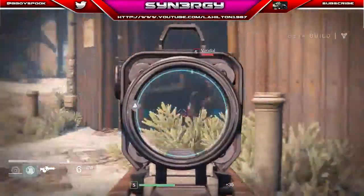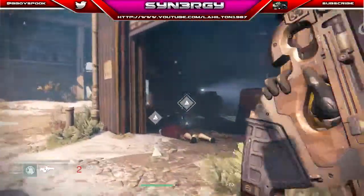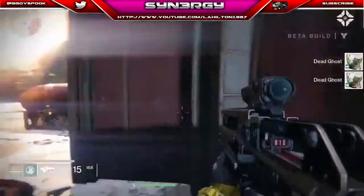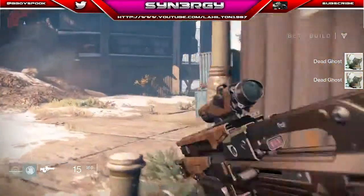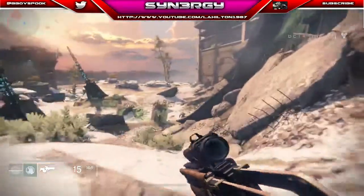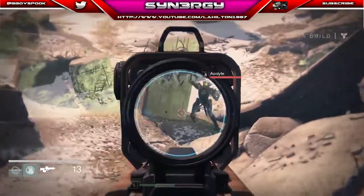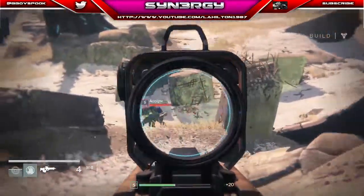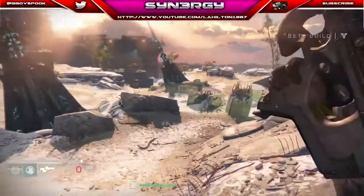You can see these things dropping right here — we're just going to pick those up. They're called Dead Ghosts, and we've been given an order to basically keep hunting. So that's exactly what we're going to do — just kill the random packs until we find more of these Dead Ghost things.